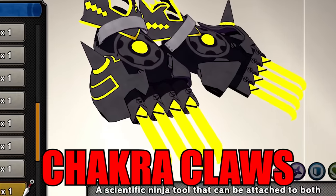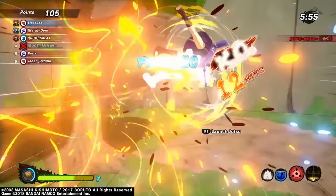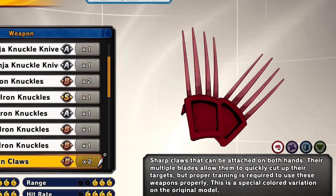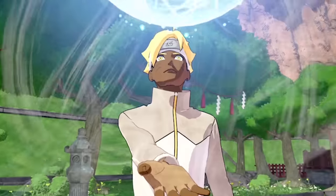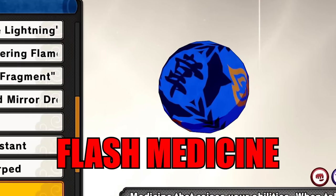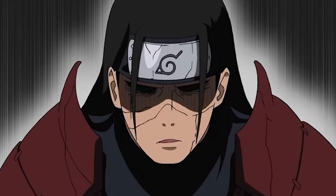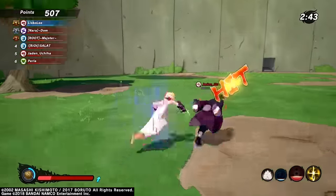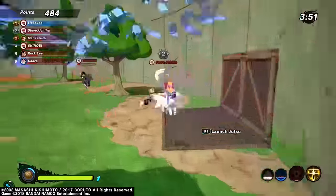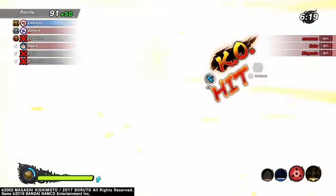For the weapon make sure you have these claws — the way I dominate players with them is just unbelievable. If you don't have them just use the normal claws and you're all good. For the ninja tool make sure you use the Flash Medicine. When you use this it reduces your ninjutsu and substitution cooldown time. Not only that, it recovers your health, increases your action speed and attack tracking speed, so you'll be able to move so quickly that opponents can't track you.